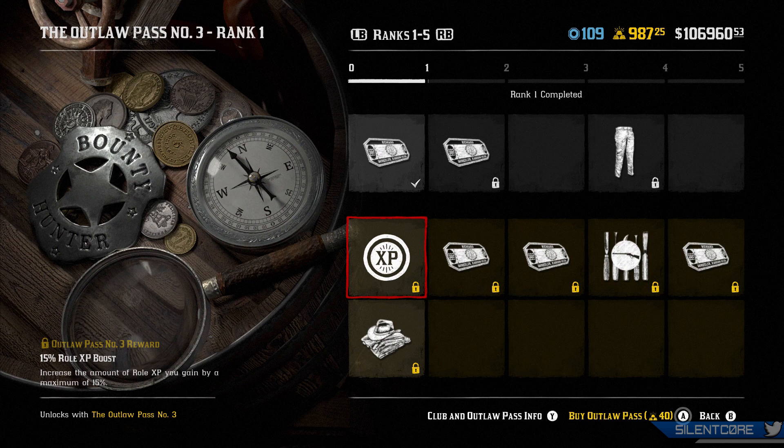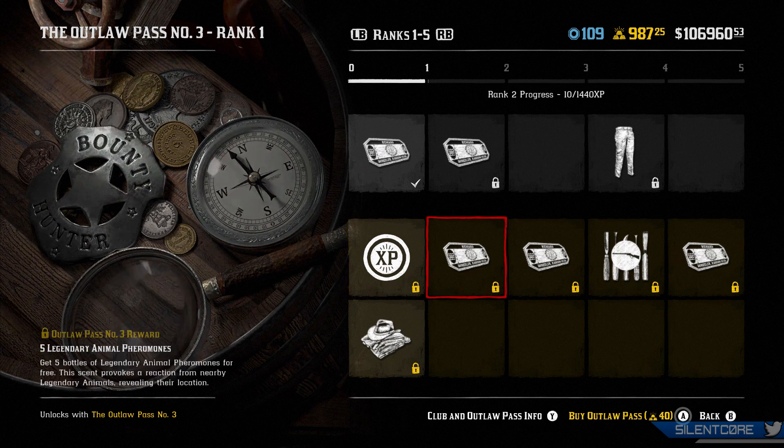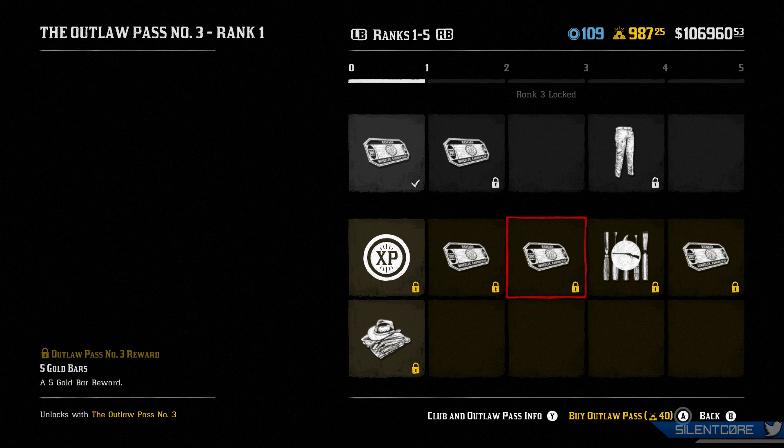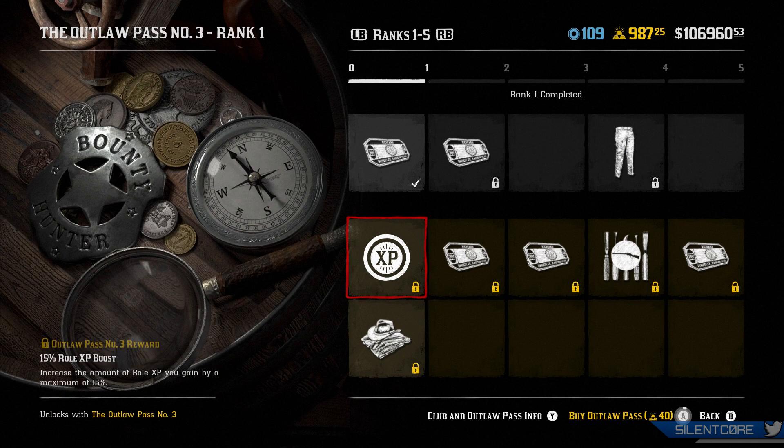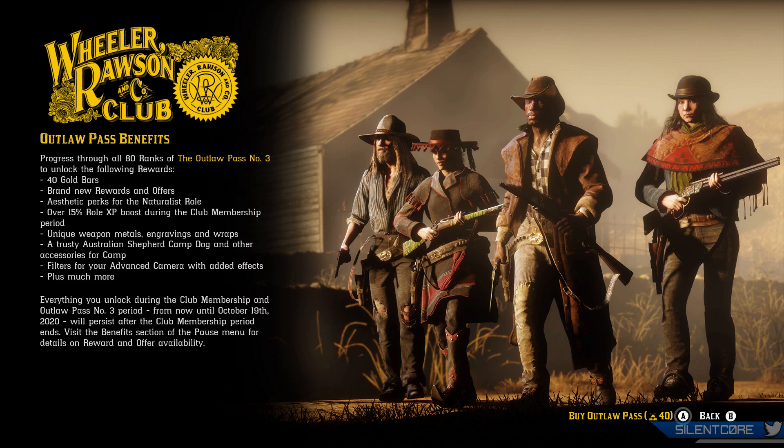Next up we have Outlaw Pass number 3. Surprisingly the cost stayed the same as the last one — it's a 40 gold bar upfront purchase. However, the rewards are very generous, including a lot of XP boosts to your Naturalist role as you're leveling up, so it's well worth purchasing just for the XP boost to rank up faster. Not to mention, the 40 gold bars you spend you'll actually get back from the rewards for completing the pass, so it's a bit of a no-brainer to purchase this as soon as you can.